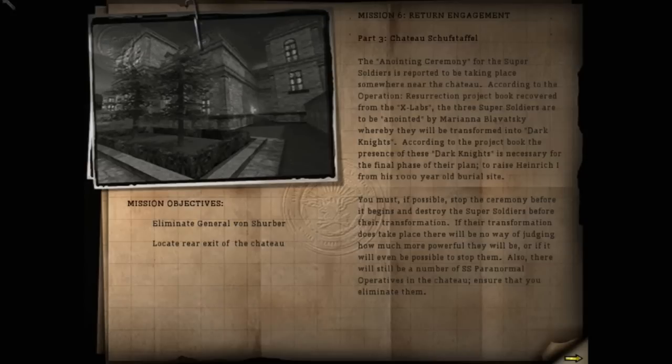Alright, hello everyone, it's GSTAR321 here again and we are back with more Return to Castle Wolfenstein on the PC. We are up to level 3 of mission 6. This level is called Chateau Schufstafel. Our mission objectives are Eliminate General Von Scherber and Locate Rear Exit of the Chateau.